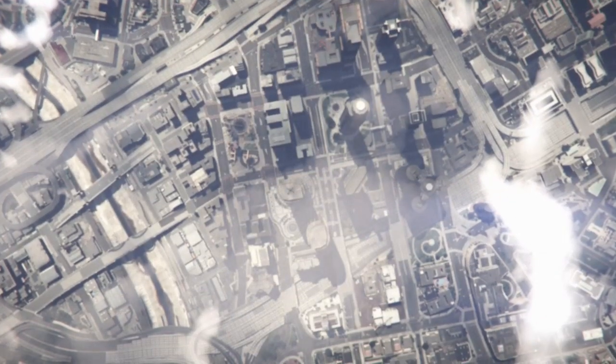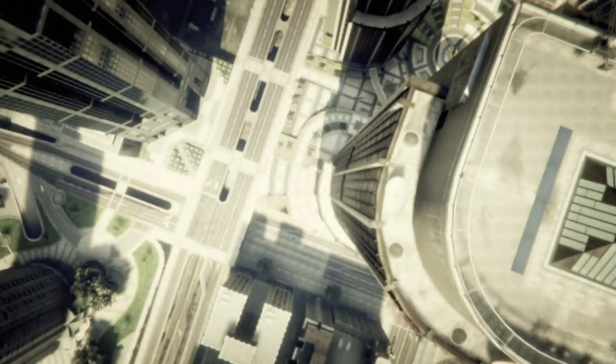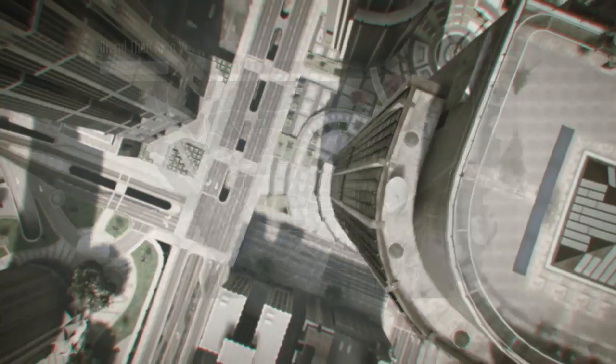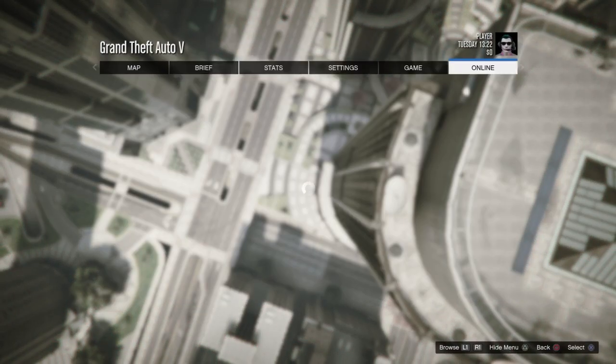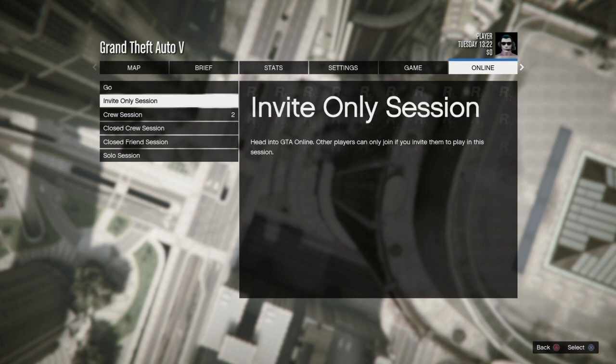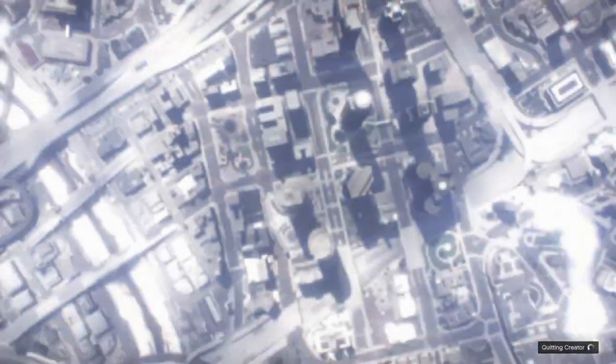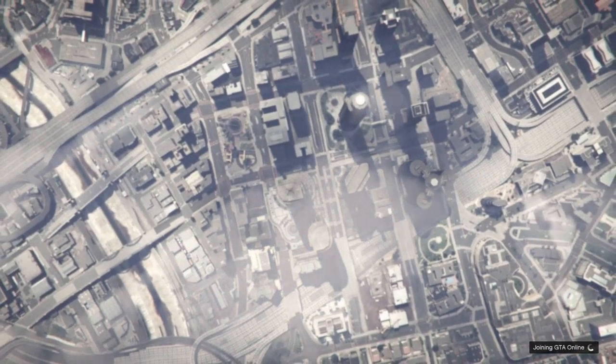As soon as you get into the Creator, go ahead and hit the Start menu again, go over to Online, go down to Play GTA Online, and select Invite Only Session. That's the easy way to do it — it's much faster than going back into Story Mode in my opinion.